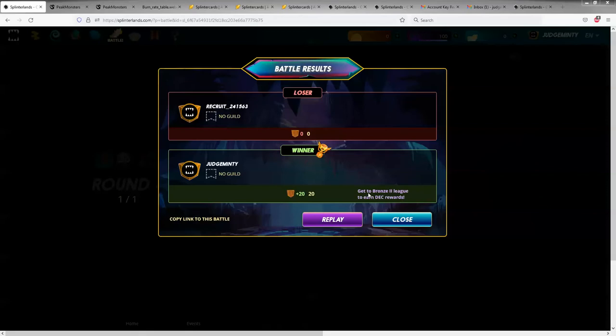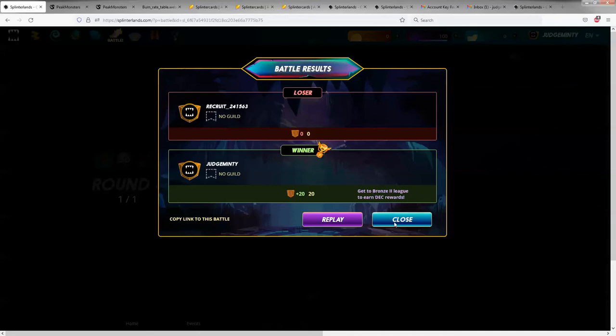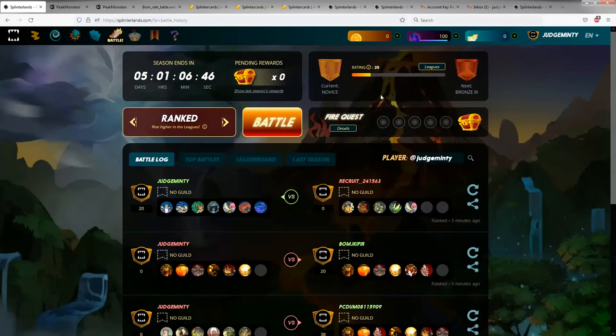Now, the leagues are a little complicated and they require a little explanation. Let me show you what I'm talking about. So if you look here up at the top, it has your current league and your next league. My current league is Novice, and the next league is Bronze 3.